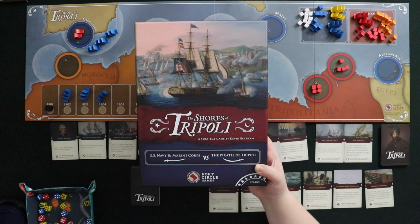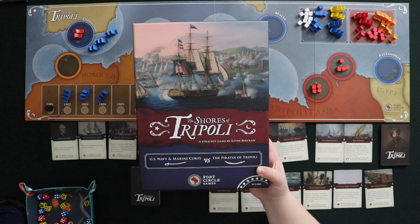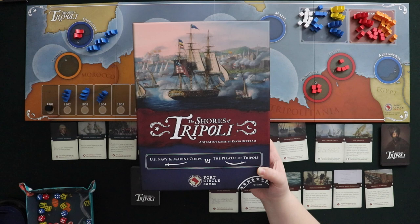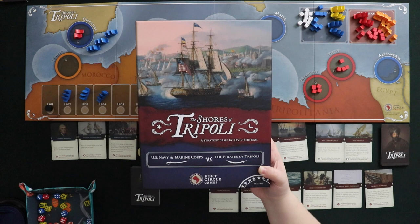Hey gamers, this is Liz Davidson from Beyond Solitaire and this week I'm going to show you how to solo the Shores of Tripoli from Fort Circle Games. This is a game designed by Kevin Bertram and it is a game in which there are two sides: the United States and the Tripolitan Pirates. The United States wants to force a peace treaty on the Tripolitan Pirates, while the Pirates just want to raid and make some money.